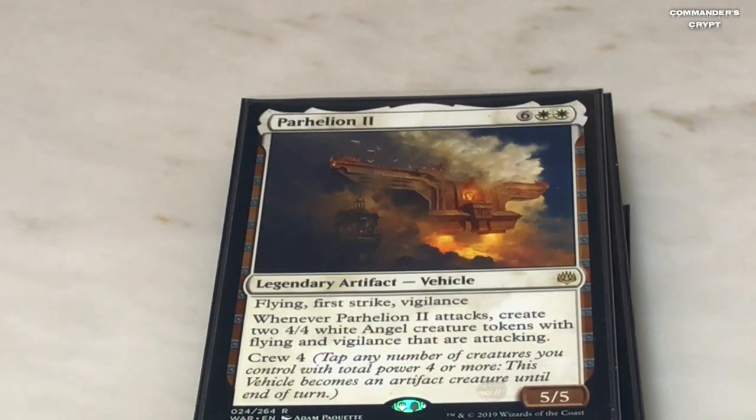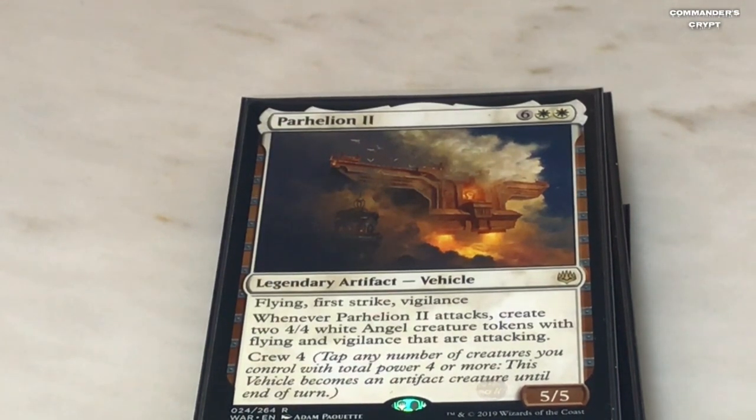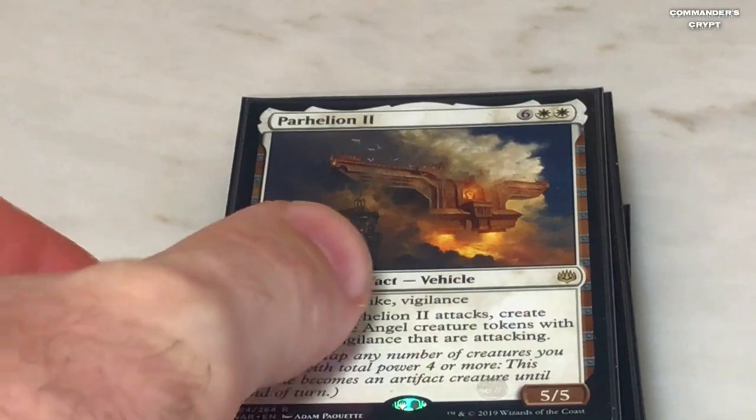Parhelion II with Isshin's ability — you can cheat this in with Thran Temporal Gateway. This is a very devastating card. You swing once with this and it's 21 damage and you've got four angels with vigilance that can block. Next turn — two rounds and somebody's dead — but then you've got eight angels with vigilance out there. Very good card in this deck.